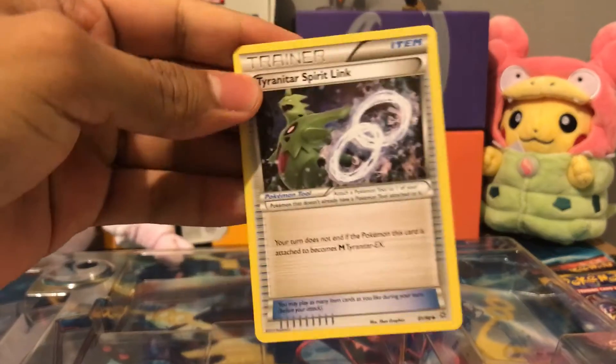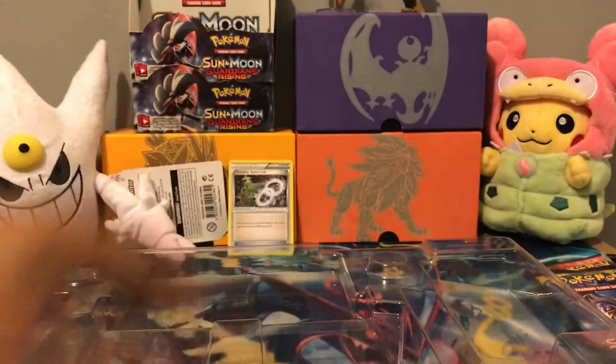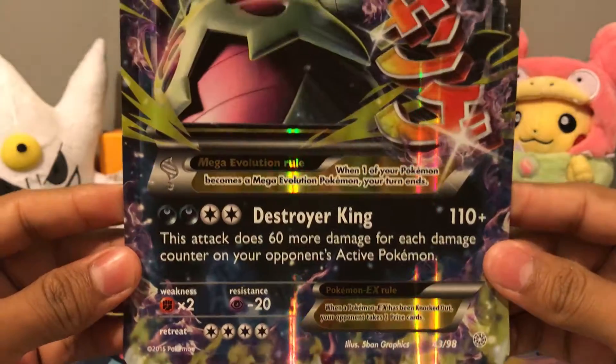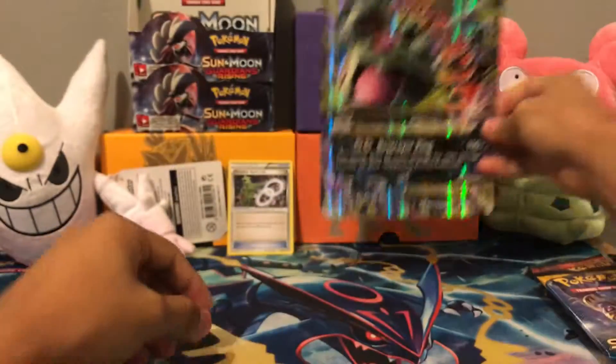Oh, and it comes with a Spirit Link. So let's take a look at the Jumbo Promo. Mega Tyranitar, Destroyer King, for 110 damage. Pretty cool.